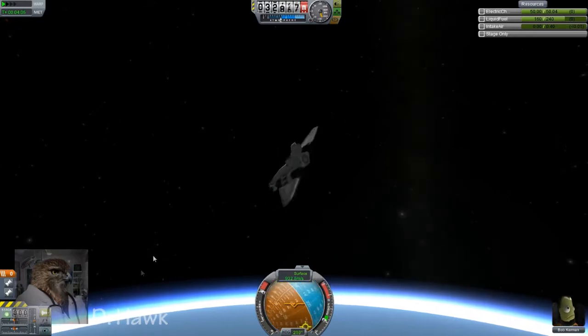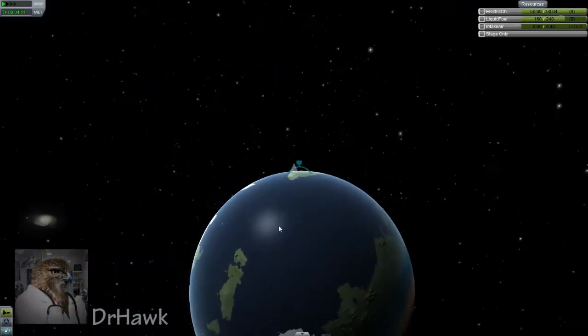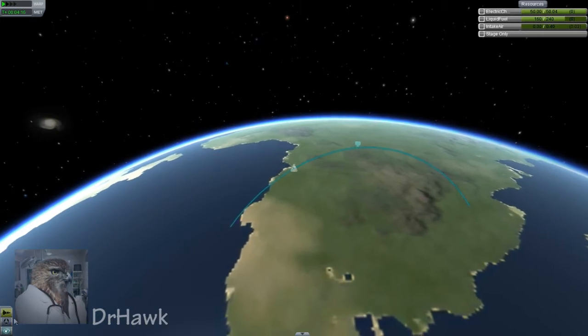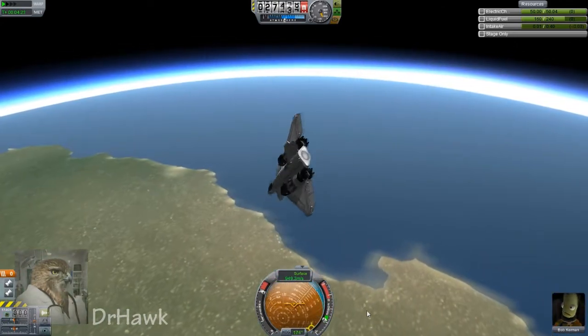I don't actually know what the other buttons do. Orbit map — it's actually giving me a projected path. I'm going to do something about this. You are going to die here. How does that make you feel? I don't really know.